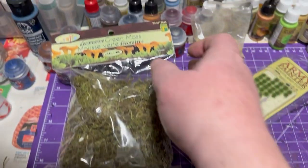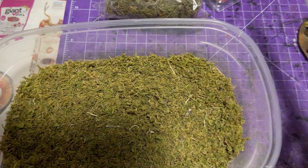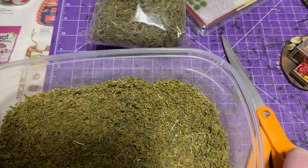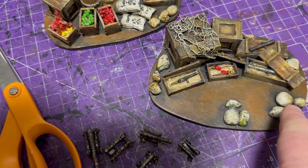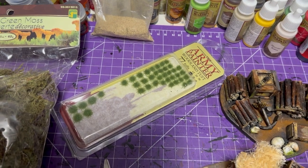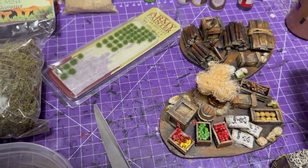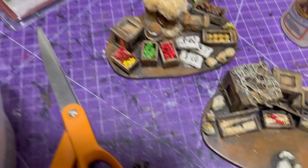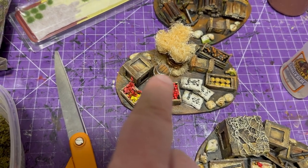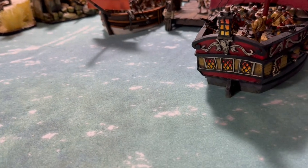Then I put some sand on everything. This flocking I've been using is just green moss from the dollar store — I put it in a big tub, cut it up really well with scissors, then break it up with my fingers. Then I add Army Painter tufts. The order is: tacky glue, sand first, then flocking, then the very last step is the tufts. Once that was all on, I used gorilla glue to glue all the heavier pieces down — the metal pieces — since white glue can't hold those.